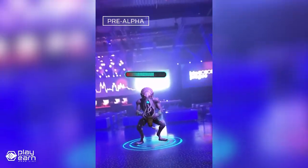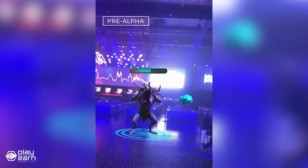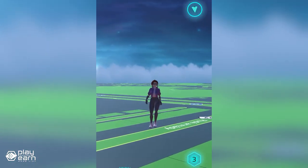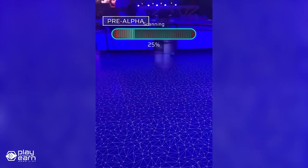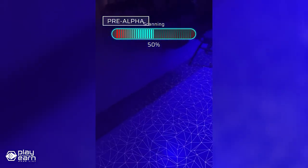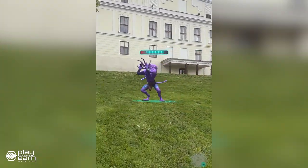You can also participate in real-life community events that give you the opportunity to get rare upgrades and a unique gaming experience. The game is oriented on physical activity, which means the more you move, the faster you progress. You can use your smartphone's camera to scan your surroundings and discover aliens, resources, and other players in augmented reality. You can also use your GPS to explore different locations and find hidden secrets.